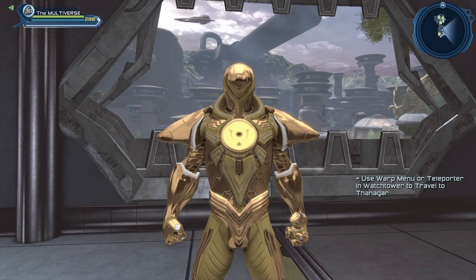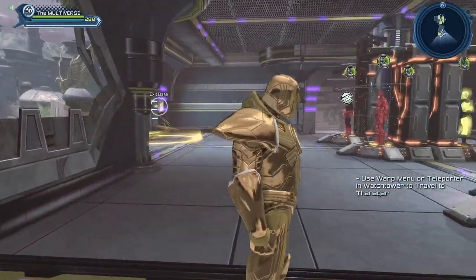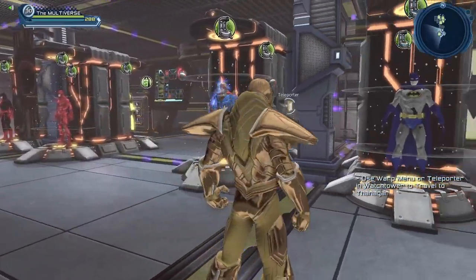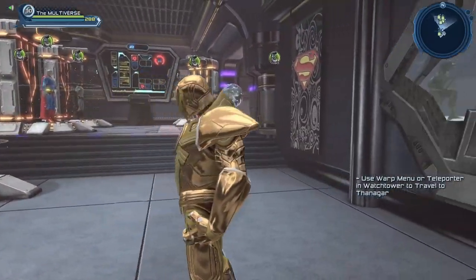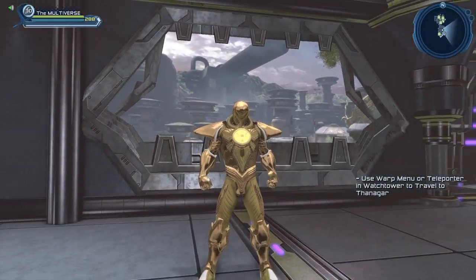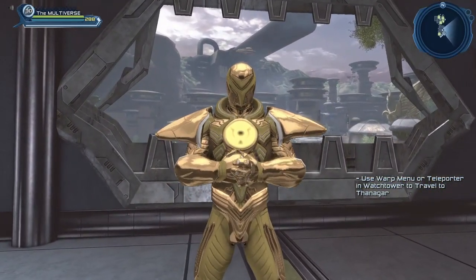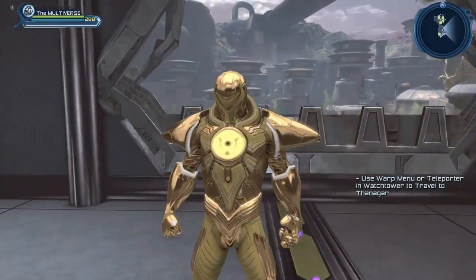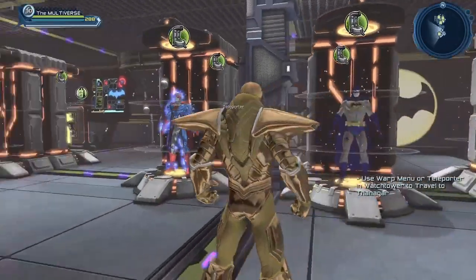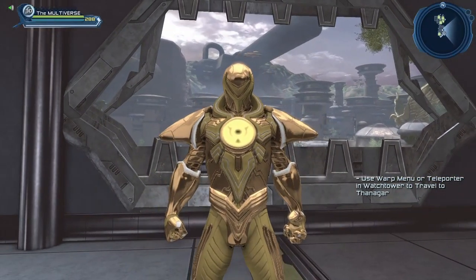Here we have an evil Yellow Lantern. Instead of using the Disciple of Parallax to make a Yellow Lantern, I decided to go with the Sector Incendiary and Sector Agent instead — it's a mishmash of both styles, with the enhanced Yellow Lantern Emblem. It gives us a pretty cool looking Yellow Lantern character. It would probably be better if there could be a bit of black in it, but it works well enough.